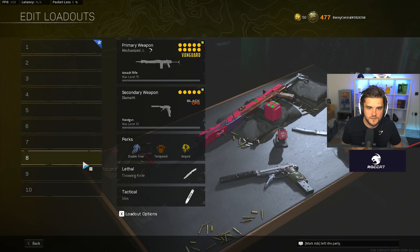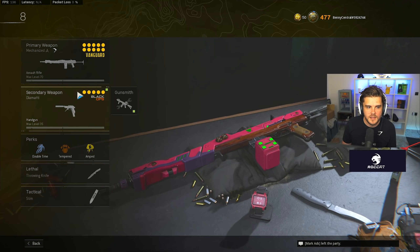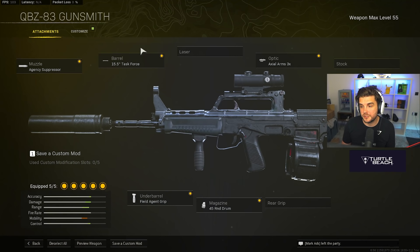For our eighth loadout we've got the AS44, one of my tempered setups — very fast time to kill, really fun up close, great on Rebirth Island. Build: recoil booster, 650mm barrel, slate reflector, Zack Skeletal, Gunho, polymer grip, 60-round Russian short mag, lengthened, M1941 hand stop. The Diamati pistol is paired as the best secondary in the game right now.